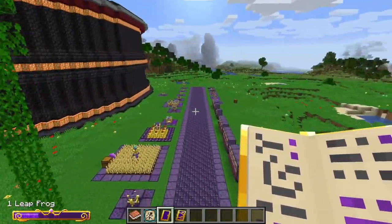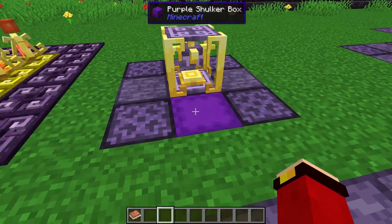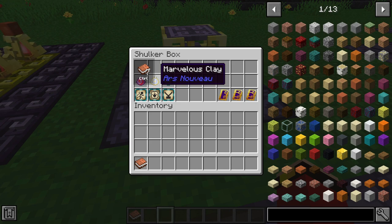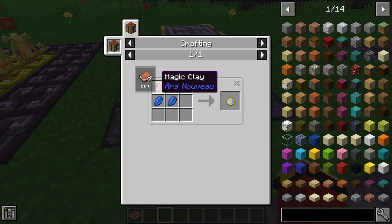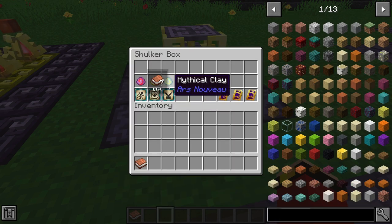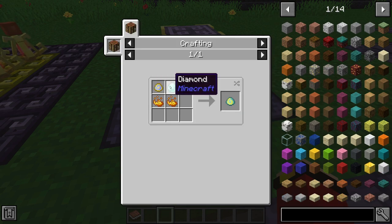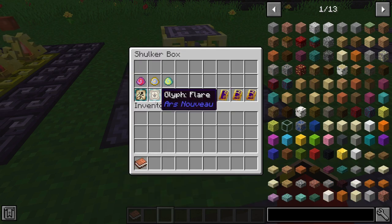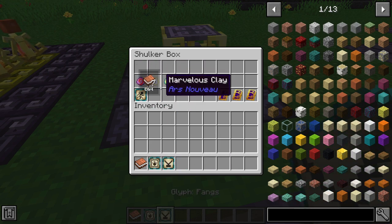Be careful — if you just keep flying without stopping you'll fall and destroy yourself. As you craft higher tier spells it gets exponentially expensive. Marvelous Clay requires one Magic Clay, one golden ingot, one mana gem, and two lapis lazuli. Mythical Clay for tier three uses one Marvelous Clay, two diamonds, and two blaze powder.